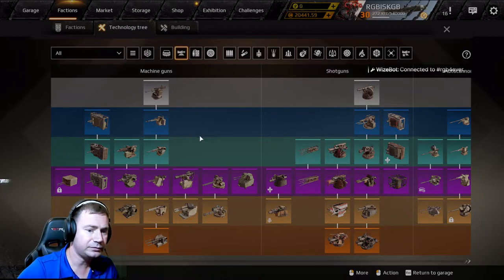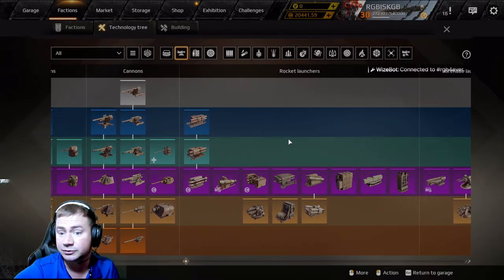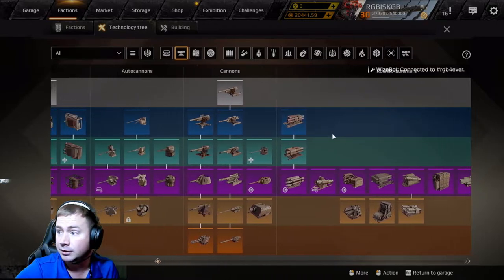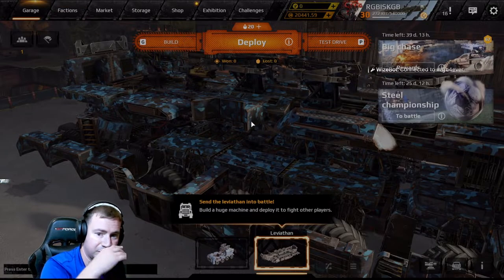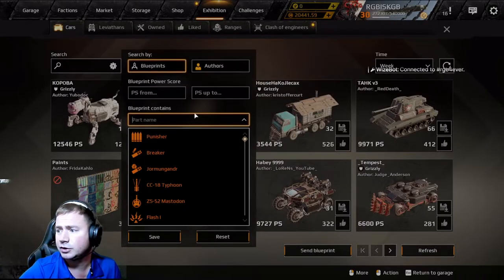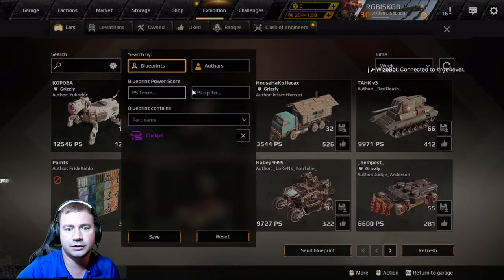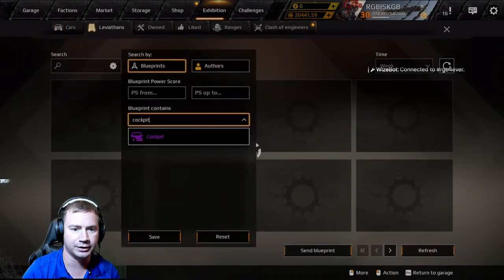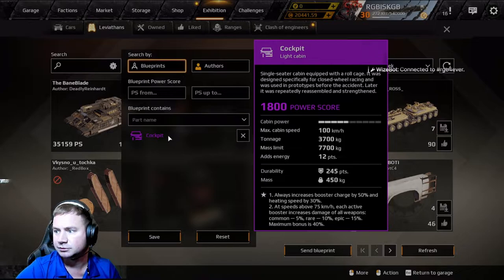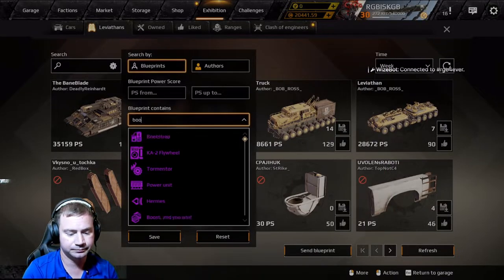We've talked about the weapons briefly. If you've got any comments about particular weapons I might not have covered, drop them in the comments and I'll get back to you. Now let's talk about must-haves. For me, if you're going to start with any Levy, you've got to be running a cockpit straight away, and then you need boosters.